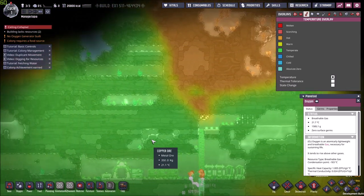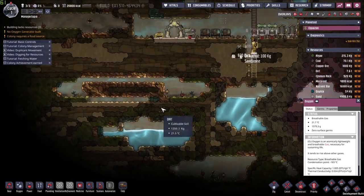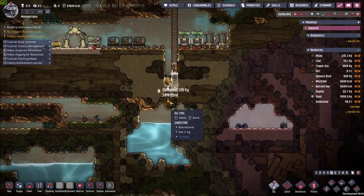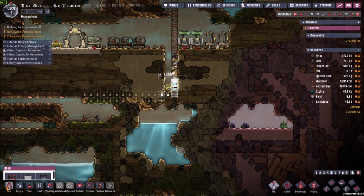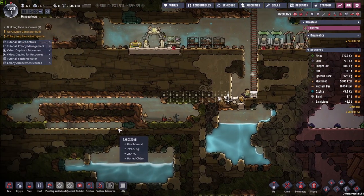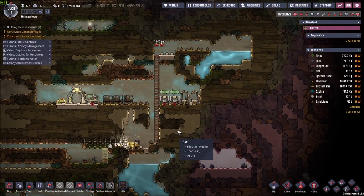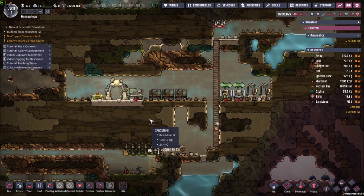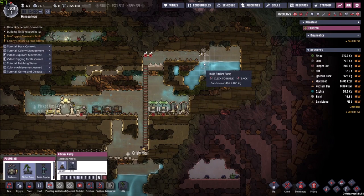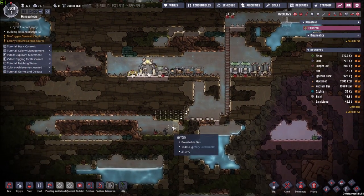I was thinking on expanding this way, but there is a bunch of carbon dioxide that we don't want near our guys until we dig a little bit down and create a pit for it to fall. One thing I noticed is that our starting biome is quite small — we don't have a lot of space to work with. I'll just mine over here. Front tile over there please, so no one falls into the water pit.